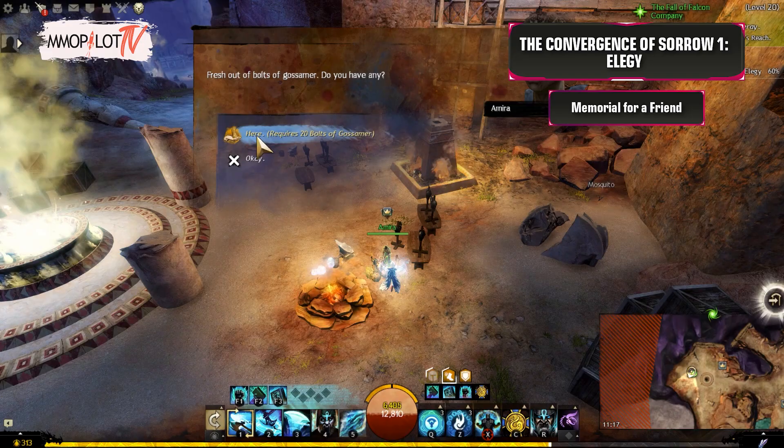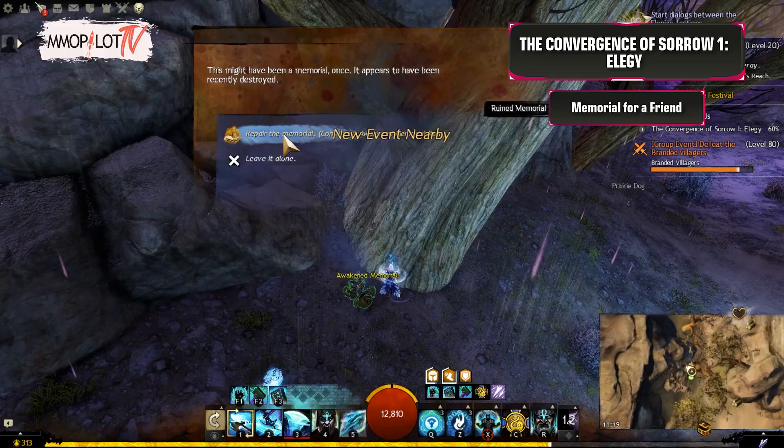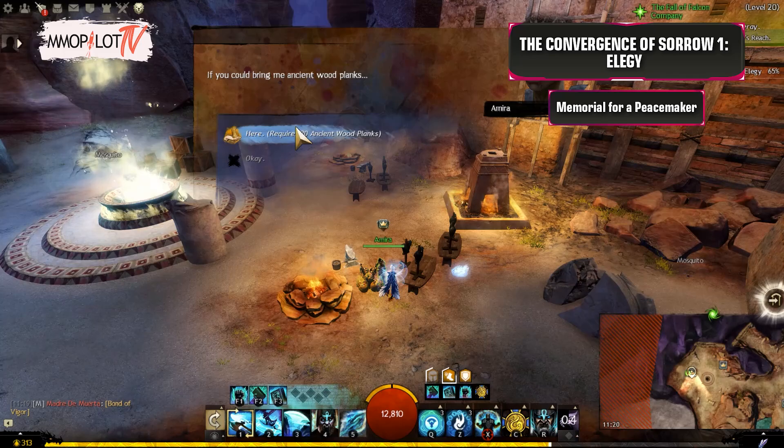Memorial for a Friend: Purchase an Awakened Memorial from Amira using 20 Bolts of Gossamer. Travel to and repair the ruined memorial in Crescent's Prosperity, halfway between the Crescent's Prosperity and Prosperity's Approach map text, under a tree on the west side. Then return to Amira to purchase the next memorial.